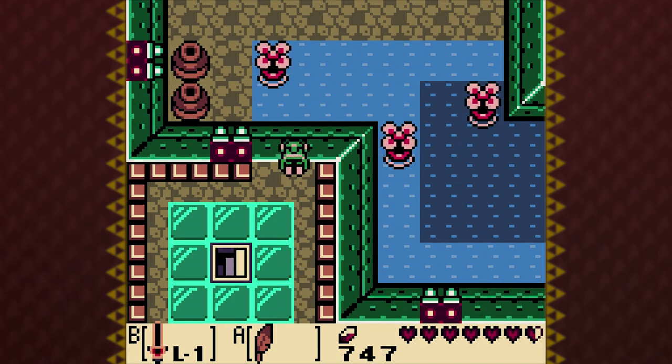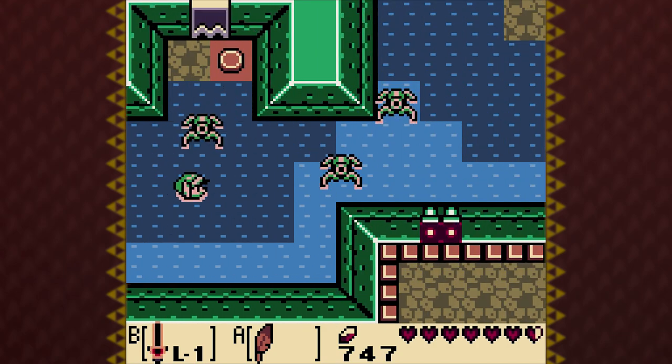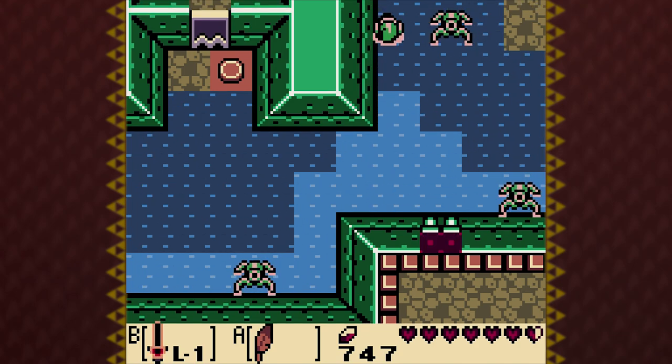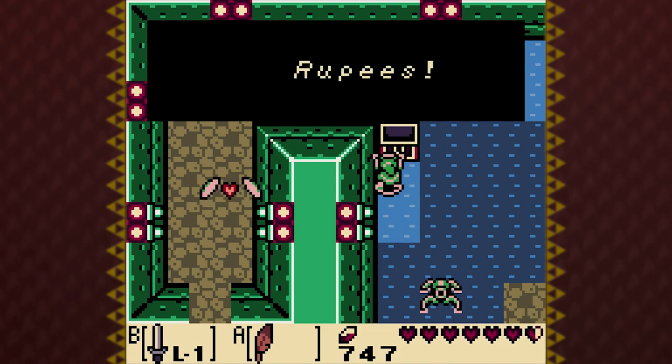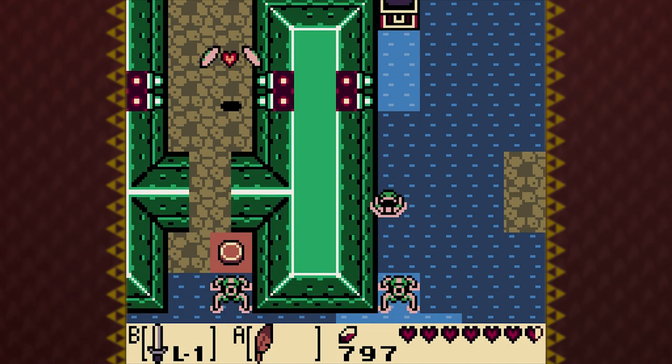With all that out of the way, it is time to go face the nightmare. Let me try to not get hit by these water tektites. Let me grab this chest before I finally go forward — 50 rupees, yes. Very nice. I love money.